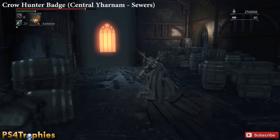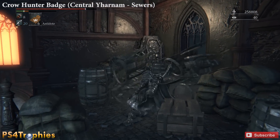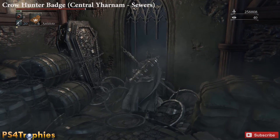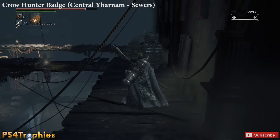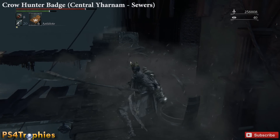Once you go through this area where the dogs in the cage is, there's this little hidden entrance here. If you break open these barrels and drop down, there's another entrance over here. And then you're going to find Eileen the Crow back there.